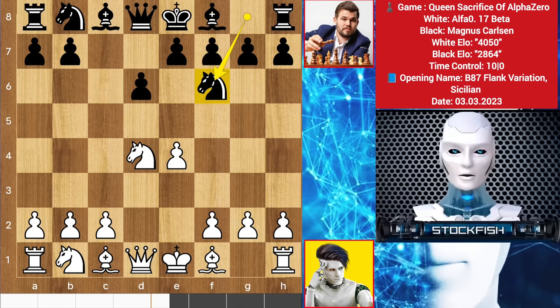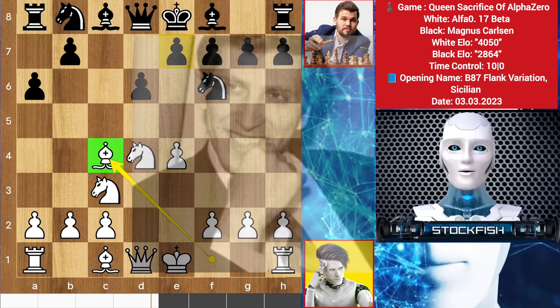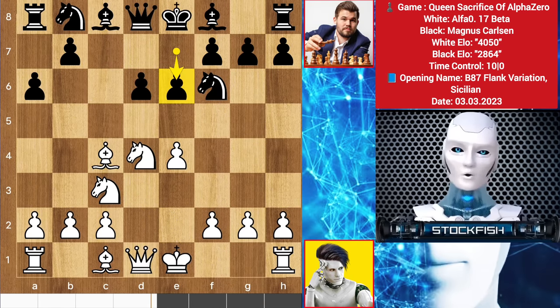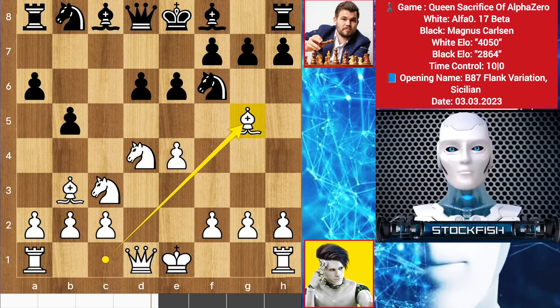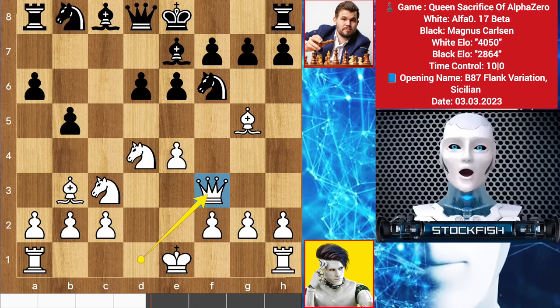Magnus played knight to f6, knight c3, a6, we have bishop to c4. Bobby Fischer often plays this bishop c4 move. You might think e5 is the best move, but the best move is e6, which Magnus played in the game, blocking the bishop's line. AlphaZero moved back his bishop, getting a safe place for it. Magnus played b5, bishop goes to g5, bishop to d7 by Magnus, queen up to f3, queen c7.